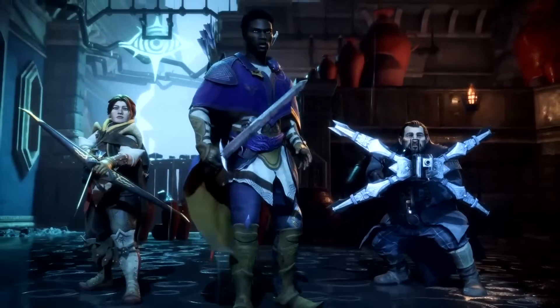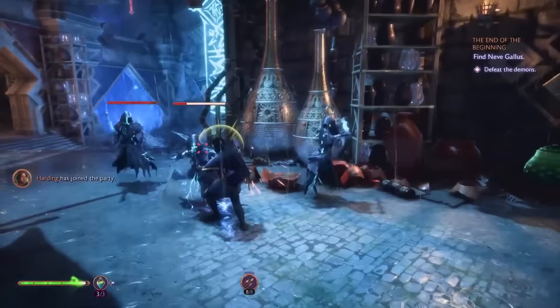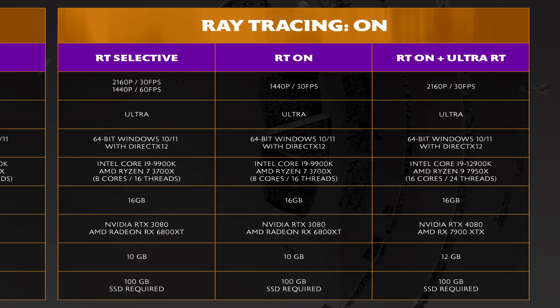PC requirements have been outlined across six tiers. For minimum — 1080p, 30fps, low settings — you need an Intel Core i5-8400 or Ryzen 3 3300X, 16GB RAM, and an NVIDIA GTX 970 or R9 290X. Recommended — 1440p/30fps or 1080p/60fps at high preset — requires an i9-9900K or Ryzen 7 3700X, 16GB RAM, and an RTX 2070 or RX 5700 XT. Ultra — 4K/60fps, ultra settings — calls for a Core i9-12900K or Ryzen 9 7950X, 16GB RAM, and an RTX 4080 or RX 7900 XT. The ray tracing requirements are much more demanding and will be left in the description box.